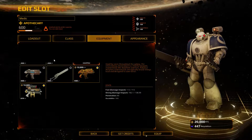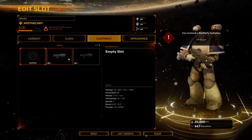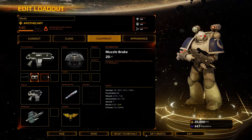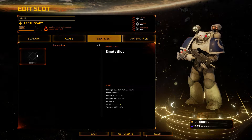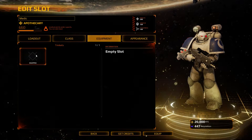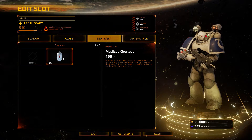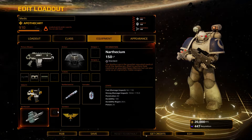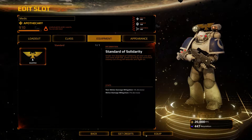You start the game playing some of the default classes, but as you level up and purchase more gear with requisition points, you'll unlock new weapons, modifications, and trinkets for your armor that you can use to create your own classes customized to your play style. This is only limited by loadout points, which is the maximum amount of gear you can carry. Advancements can help with this as you continue to customize your character towards your certain play style.